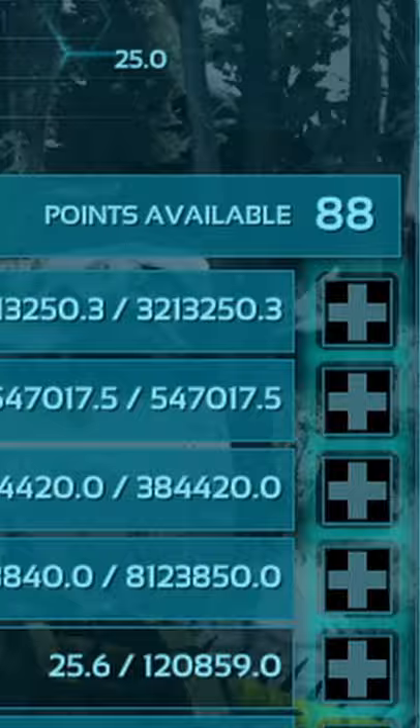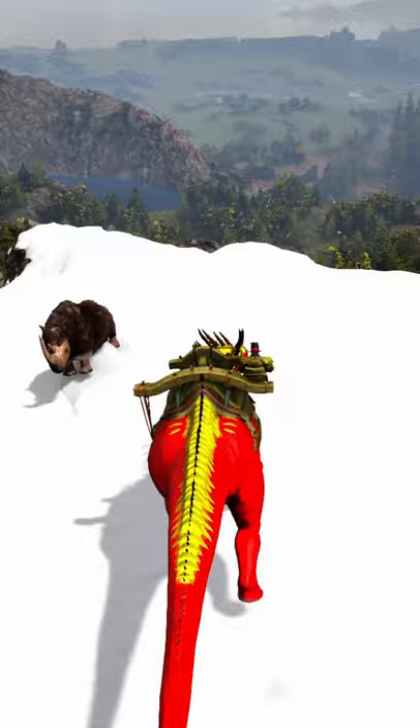I'm going to make the fastest Amargasaurus in the world. First, 88 levels into movement speed. Though this helps, it really doesn't cut it.